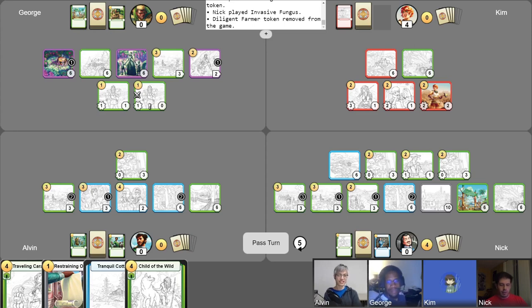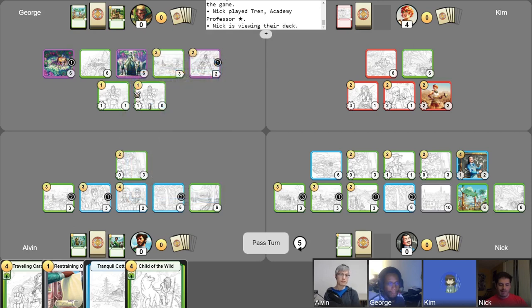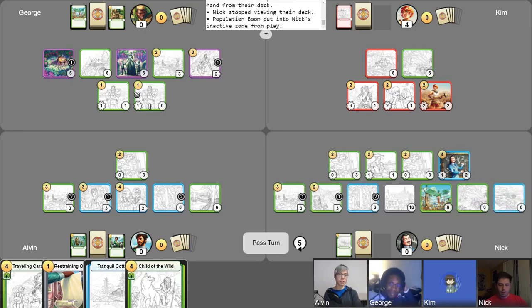I have one Population Boom I can use — I think we'd better just do it. I'll reveal to you and put into my hand Watch Tower Scout for future turns. What, are you trying to win or something? He's definitely gunning for the win — I gotta keep you guys off my back. That's all I can do for my turn. We'll end and have Tren give me two points. On the board, stick around fungus. And that's it, off to you.